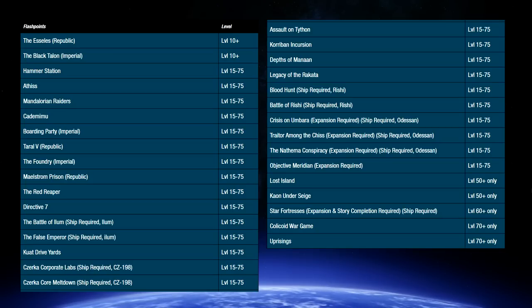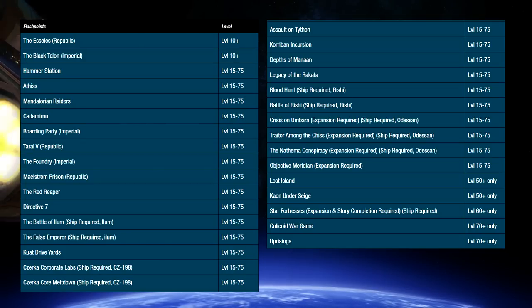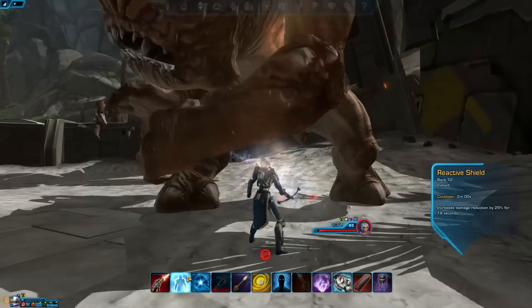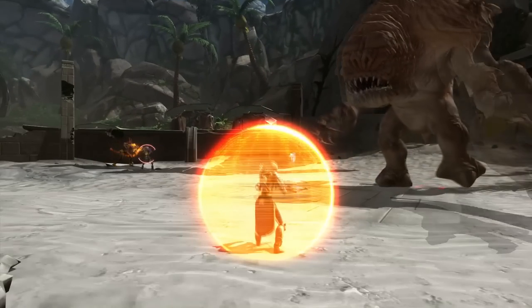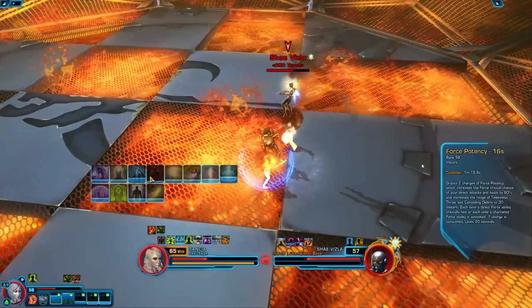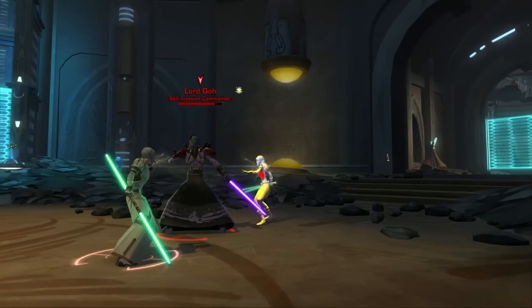Once everyone in your group is level 15 and has also finished their second planet of Coruscant or Dromund Kaas and earned their own ship, you'll also have access to walk into the flashpoints you can fly to on other planets. Unfortunately, you can't bring a friend on your ship if they haven't earned their own ship yet. In addition to veteran mode flashpoints, there's also solo flashpoints, and you can often group up for solo flashpoints despite the name. Solo flashpoints were originally designed to allow solo players to experience the story of the flashpoints without needing to put together a group — they also provide the solo player with a super droid that heals them and keeps them alive.